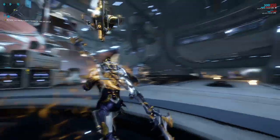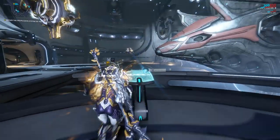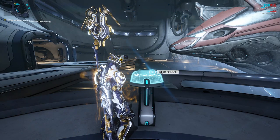Once it's built, you want to go to this platform over here. This console is for research — go in there and research Cephalon Psi.